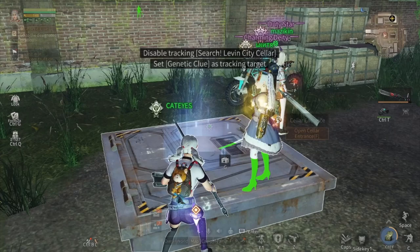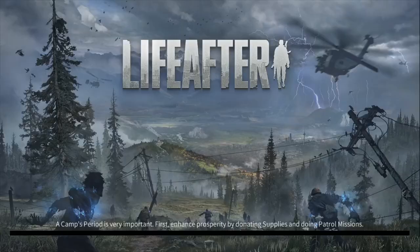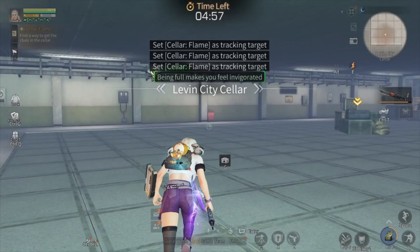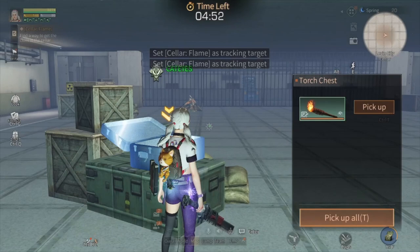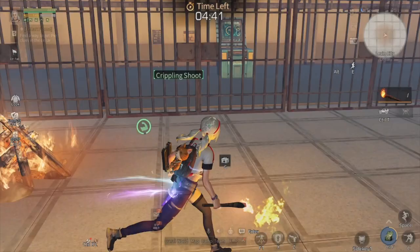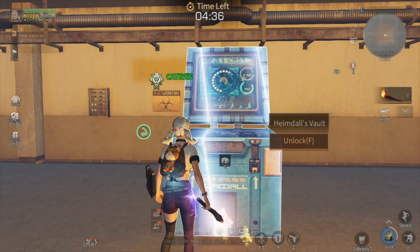Now let's go with me to explore this Zara entrance. Let's enter, and then open this chest to claim the torch.